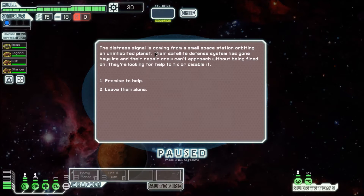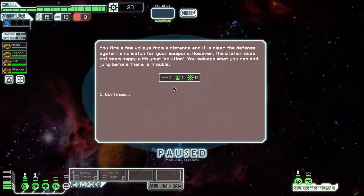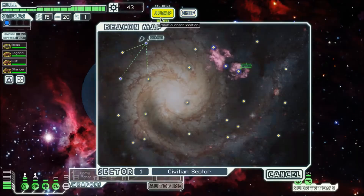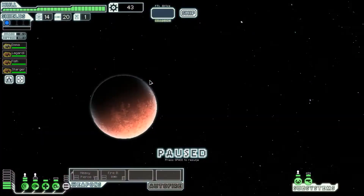The distress signal is coming from a small space station orbiting an uninhabited planet — their satellite defense system has gone haywire. We fired a few volleys into them and got some stuff out of that. There wasn't too much we could get out of it. We don't have ion weapons, or cloaking, or an engi.